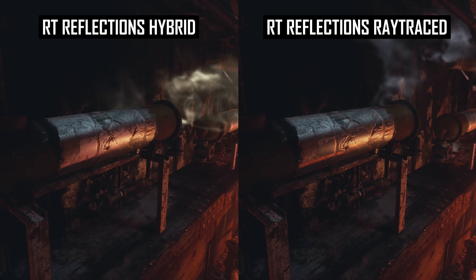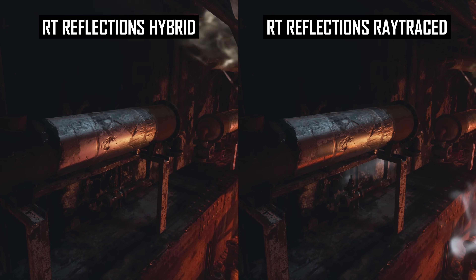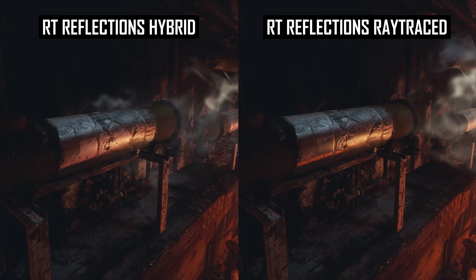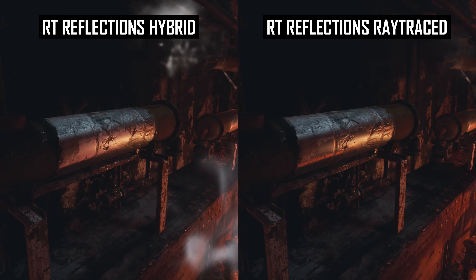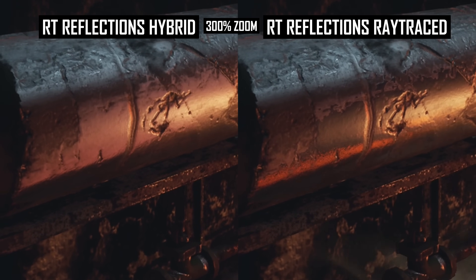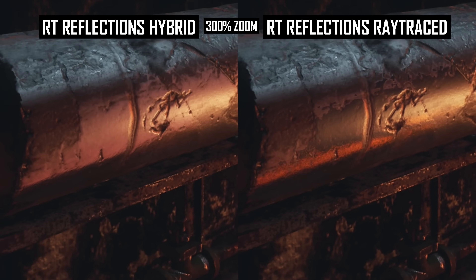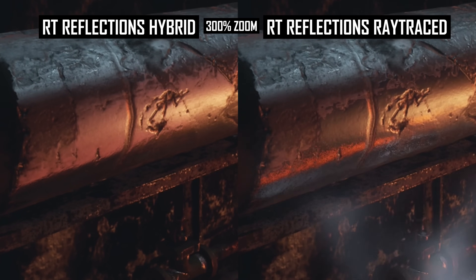In Metro Exodus Enhanced Edition, you'll also find some metallic objects that suffer from surface noise. Here we are comparing hybrid reflections to fully ray-traced reflections, and when you crank it up to the maximum RT reflection option, some surfaces become more noisy as they add better ray-traced effects. It's not common to see this in Metro Exodus, but it's something noticed on occasion.